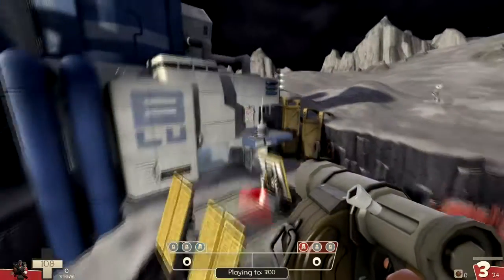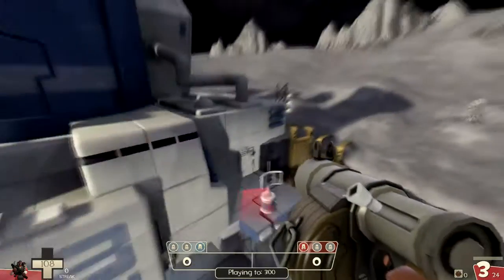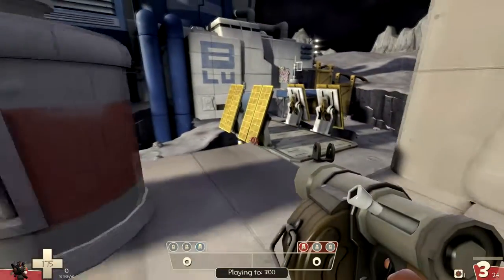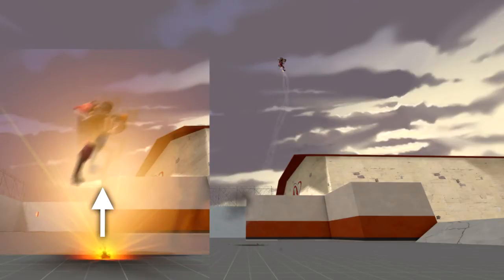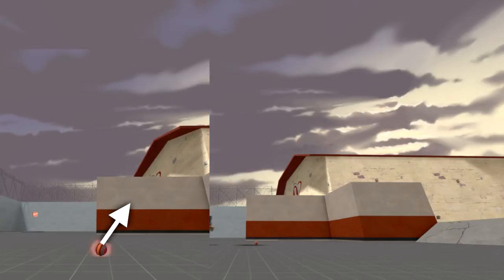You do this while standing on top of or running past your already placed sticky bomb. But before you jump, you need to consider where you want to go. If you're trying to do a high jump, try placing yourself right above the sticky bomb as you detonate it. If you're trying to do a long jump, place yourself more in front of the sticky bomb.